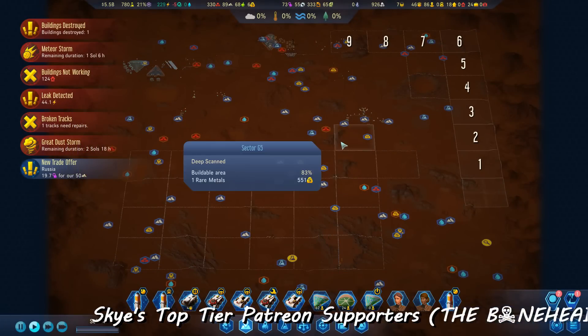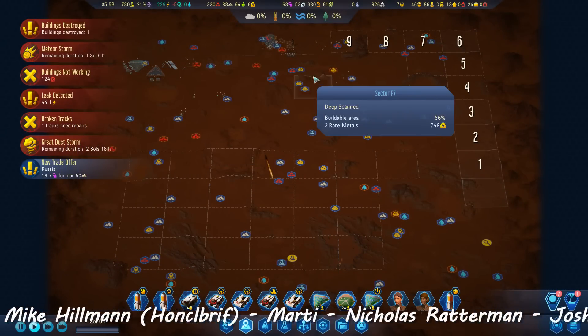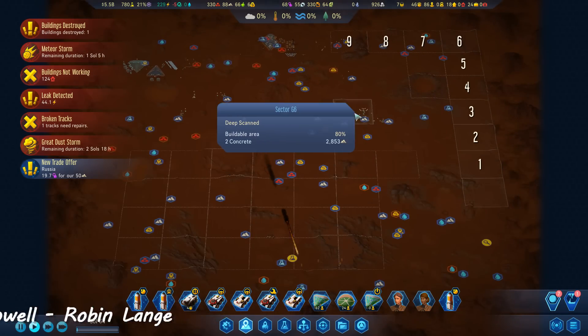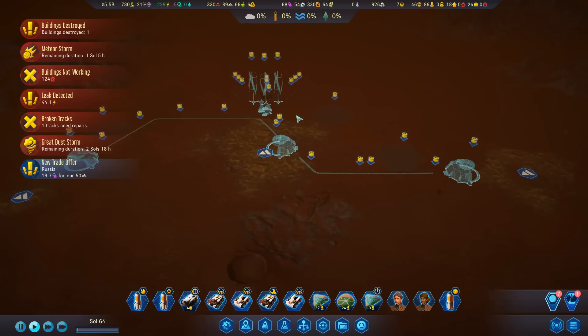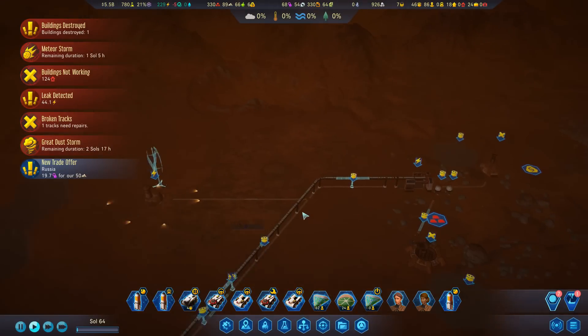Hey guys, welcome back for more Surviving Mars: Martian Express. There is a ton to do so let's get on with it. What we're going to do in this episode is get on with this concrete down here and produce a ton of concrete.